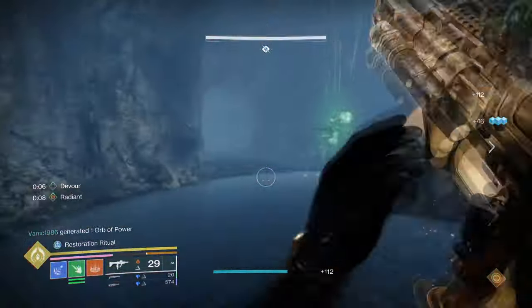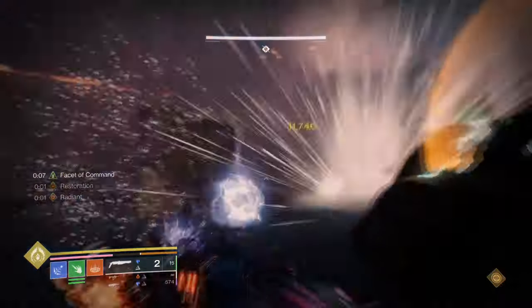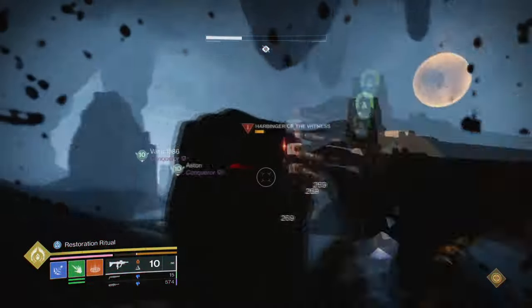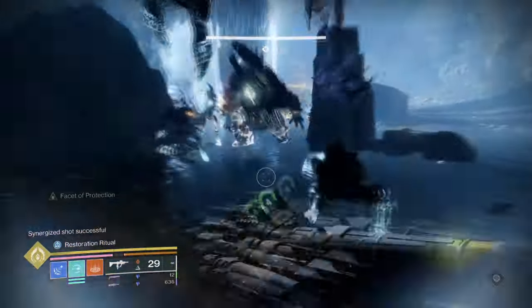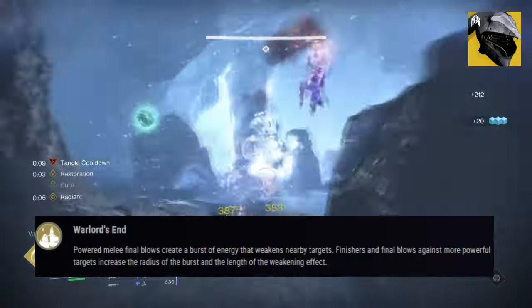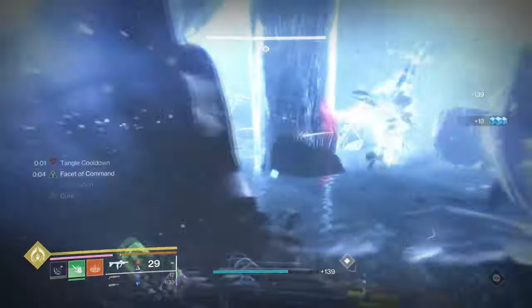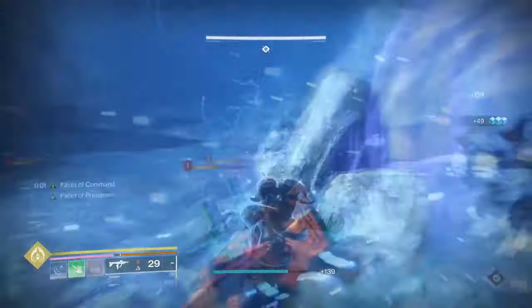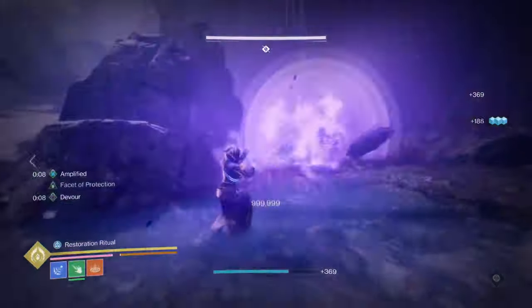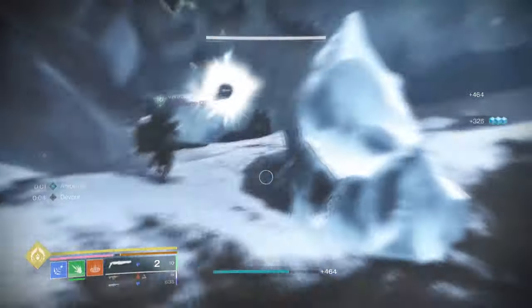To start with the exotic of the build, our aim is to maximize Felwinter's debuff effect as much as possible via our charged melee, but also provide a build that is viable to use in the end game with safety included. Felwinter's Helm exotic trait, Warlord's End, states: powered melee final blows or finishers create a burst of energy that weaken nearby targets. Final blows on more powerful targets increases the radius and length of the weaken effect. This is a 30% debuff with a max time limit of 20 seconds and a 25 meter radius. Using this in a small confined room against an elite or mini boss will allow you to shut down a fully packed room with little effort via finishers or melee, and you can repeat this effect as many times as you like as long as enemies are available.